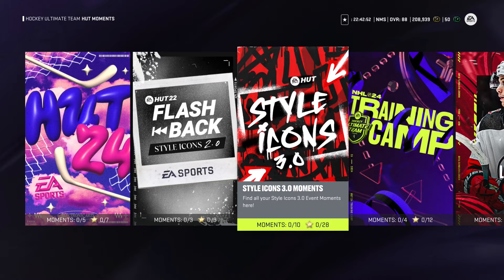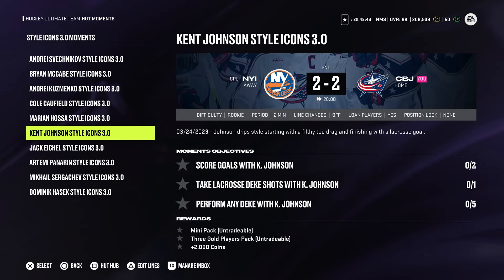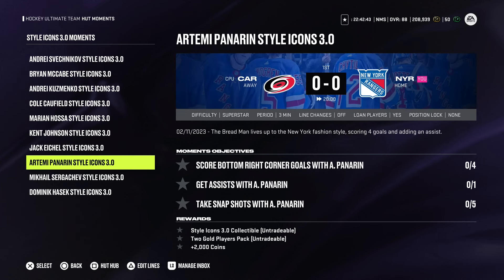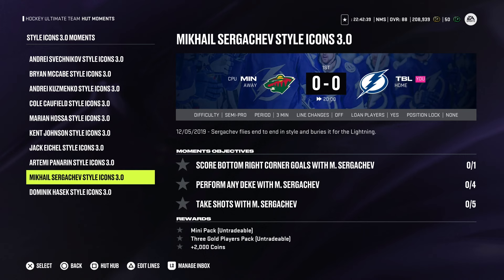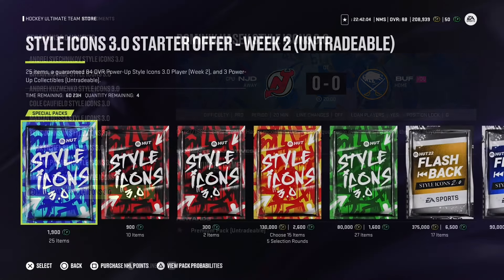Then you have your Style Icon moments for the players themselves. Ken Johnson has one: a mini pack, three gold players, 2K. Jack Eichel has a style icon collectible, two gold players, 2K; another style icon collectible, two gold players, 2K; a mini pack, three gold players, 2K; and finally a premium pack for completing all of the moments.